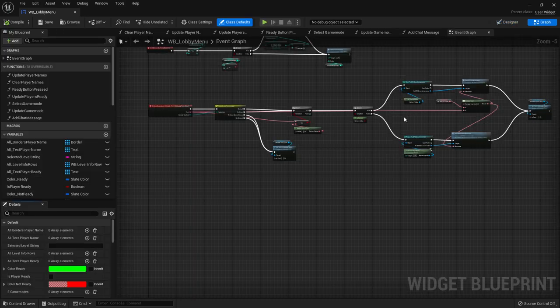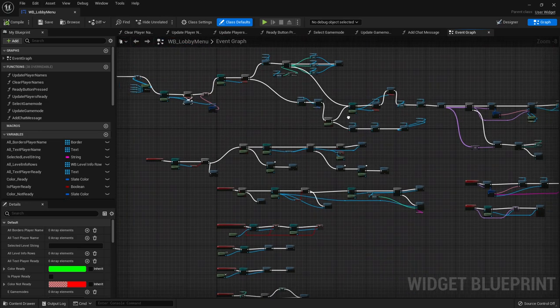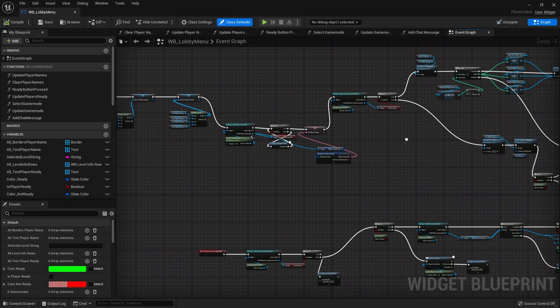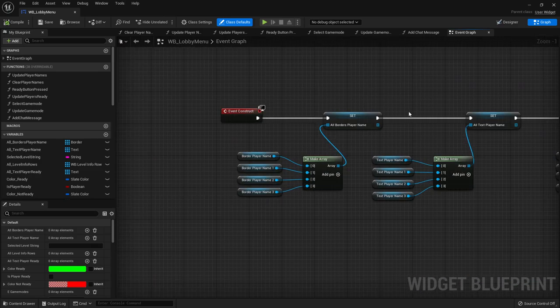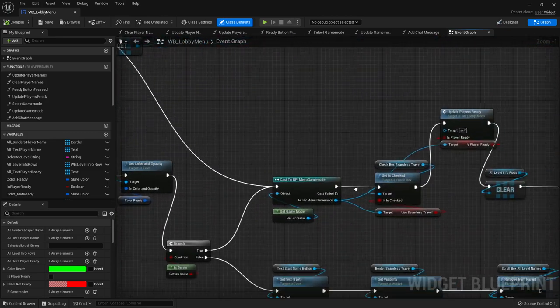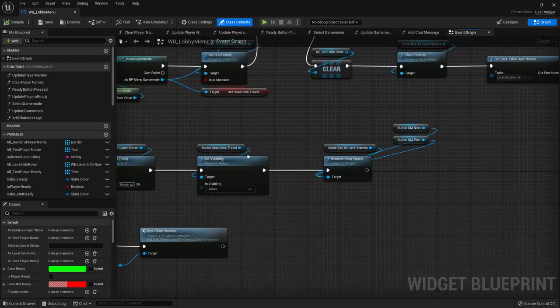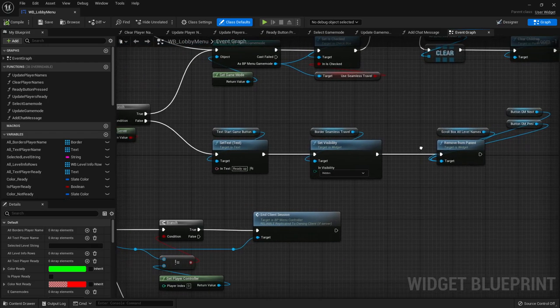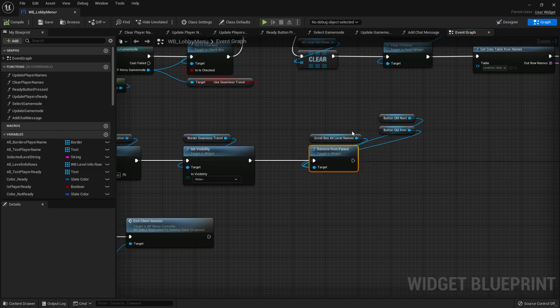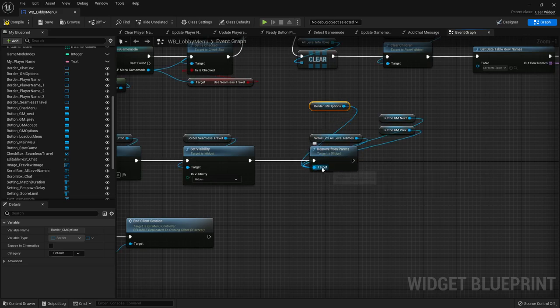In the event graph, if we are a client we want to get rid of the game mode options button. In Event Construct, we have a branch to check if we are the server. If we are not the server, we grab button game mode options and plug it into the Remove From Parent node alongside the other items already there, so clients won't see the button.